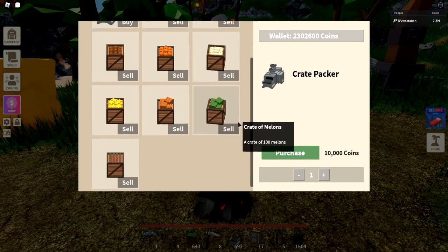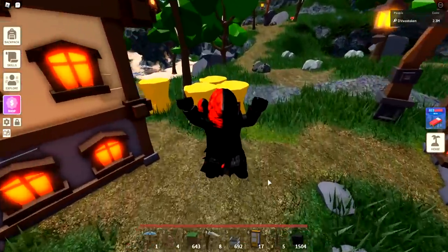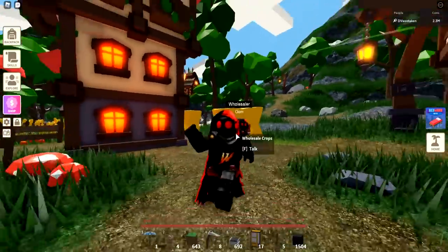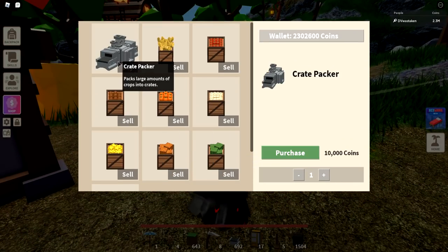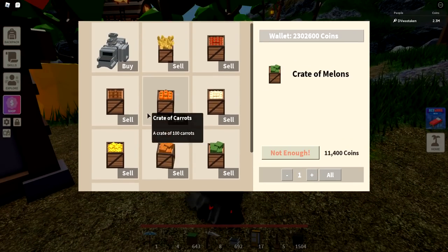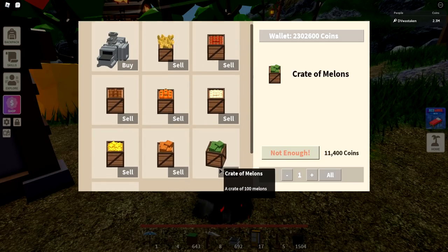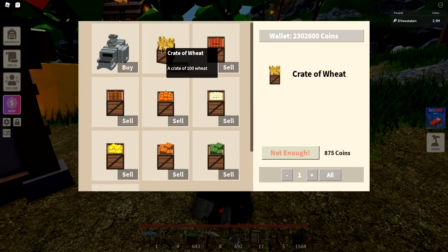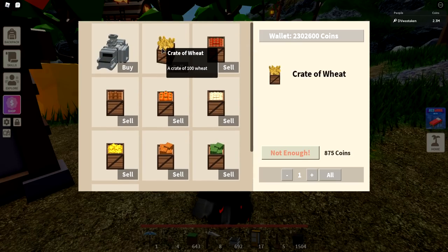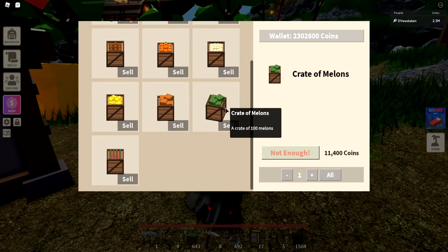You can sell seasonal crops to Dom, which you normally can't sell individually. You can wait for different seasons — spring, fall, summer — but what's nice is you can use your seasonal crops all the time with Dom. You do need a crate packer; that's going to be important. I'm going to go through the different crops one by one and explain the pros and cons of each and which one I'd recommend, because this is pretty overwhelming when you look at it.